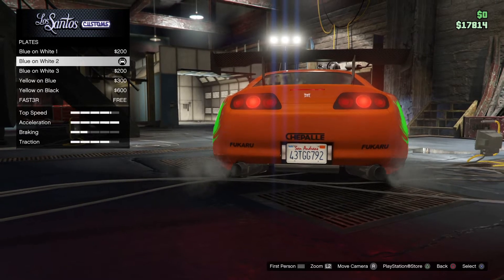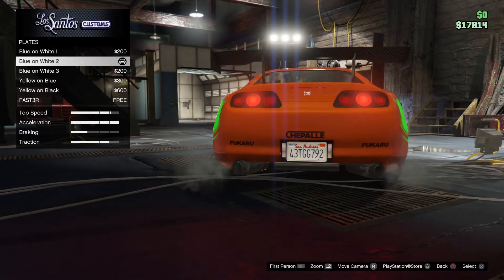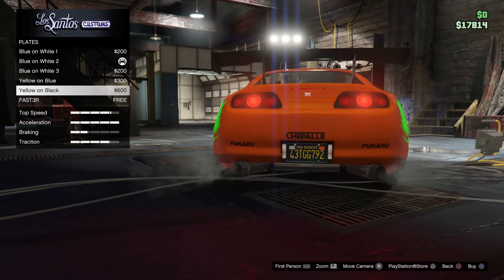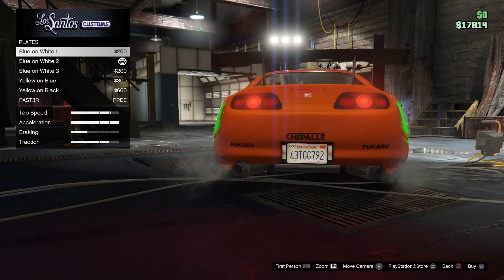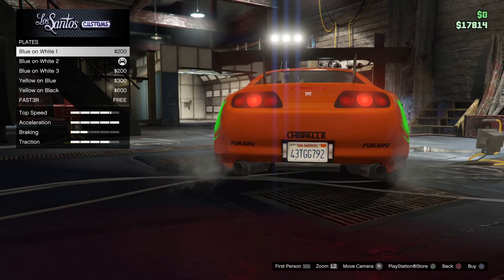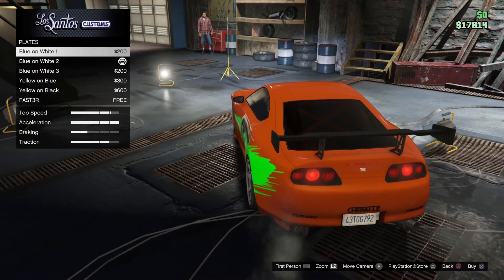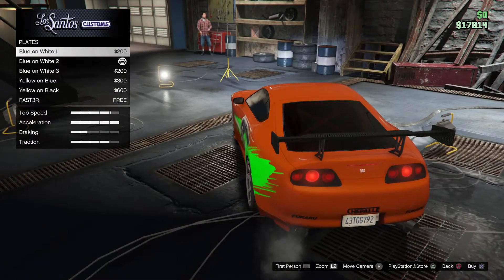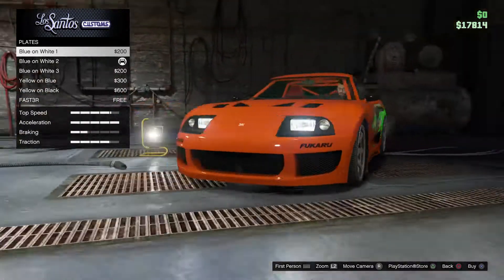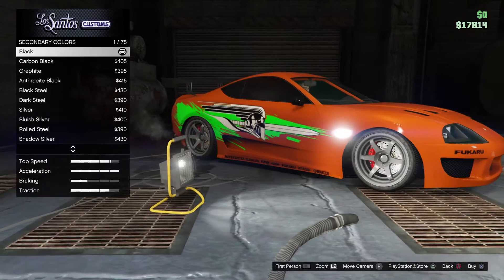Let's make this identical. If you guys didn't know, there's an app on your phone called iFruit - you just set up an account and you can go into Los Santos Customs, select a vehicle, and make a custom plate for it. Just to make it as identical as possible, I'm literally going to put the exact same registration on it. The secondary color I want black.